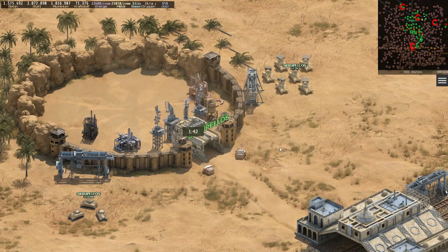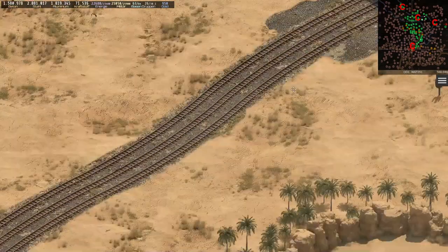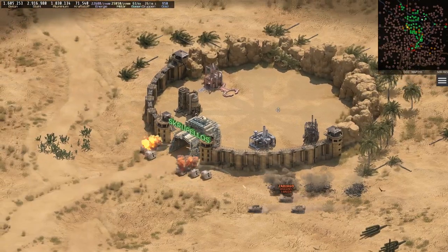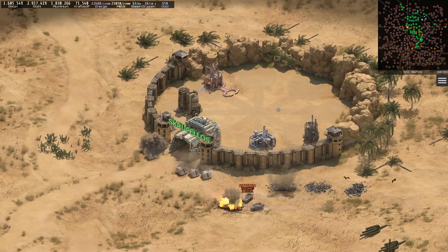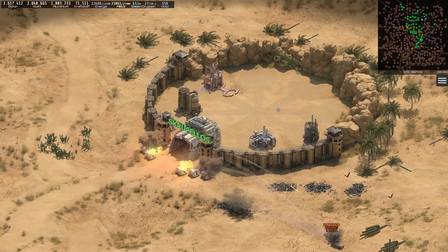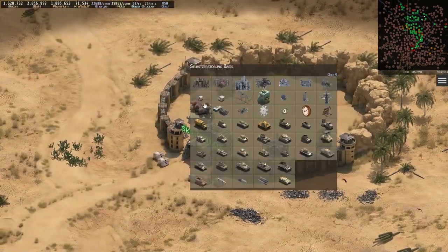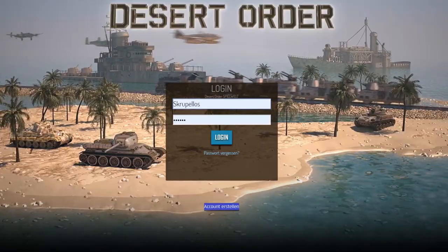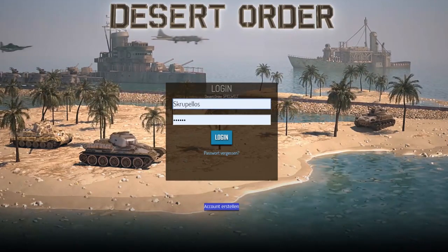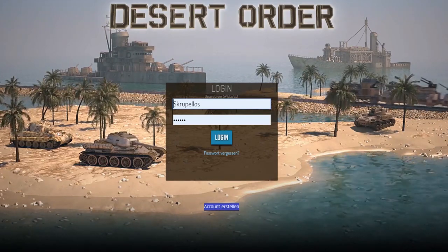I can be very happy with the result right now. My main goals have been achieved, and this enables me to expand further based on that foundation. How I do that you will be able to see in the next episodes of this Desert Order Power Start series. Please subscribe so that you no longer miss new videos on this channel.